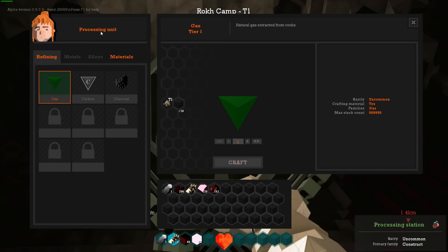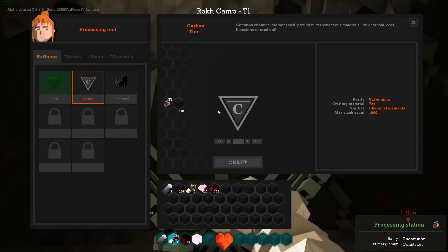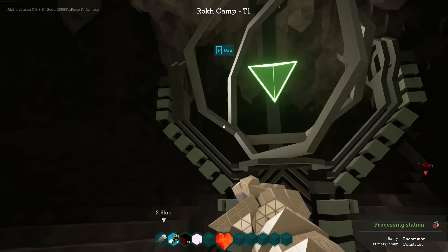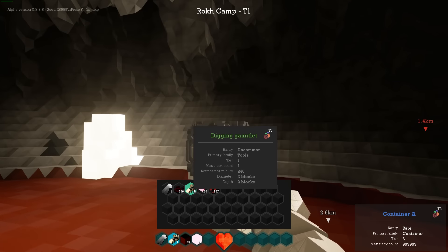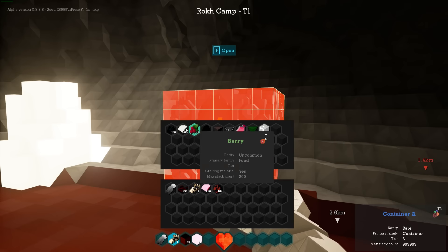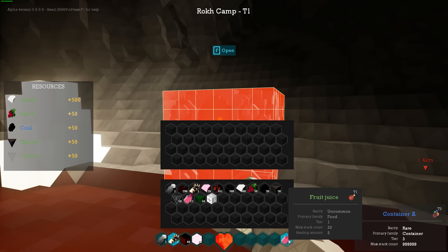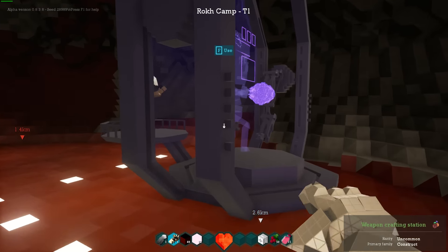This thing is the processing unit — you can turn raw materials into other things. So we can turn charcoal, limestone, coal, or crude oil into straight-up carbon, or turn some wood into charcoal. They start us with a few things: we've got dirt, our block thrower mark one, our digging gauntlet mark one, some fluorite and some red sandstone. This is a storage thing — I'm just going to take it all. We've got fruit juice and berries for health, and med kits which are emergency health.